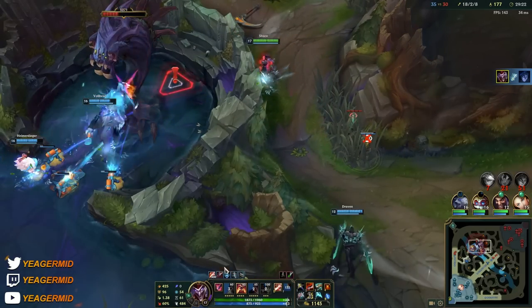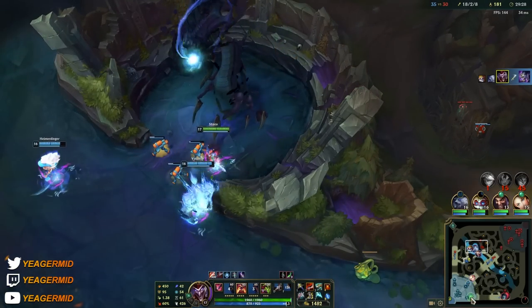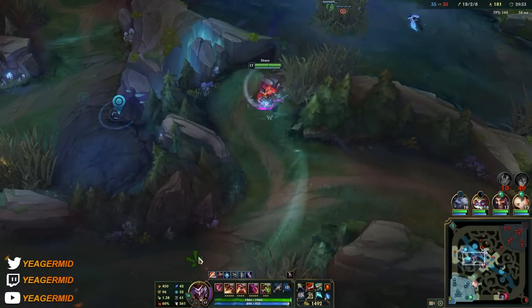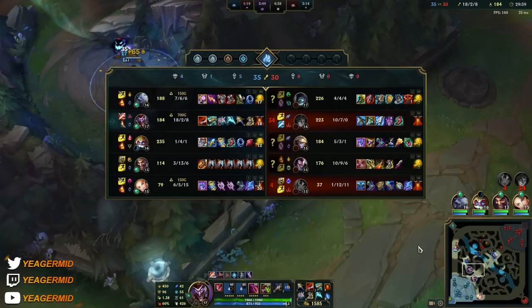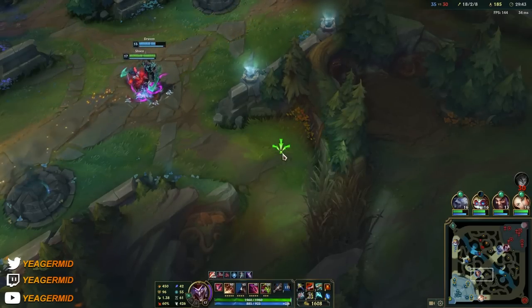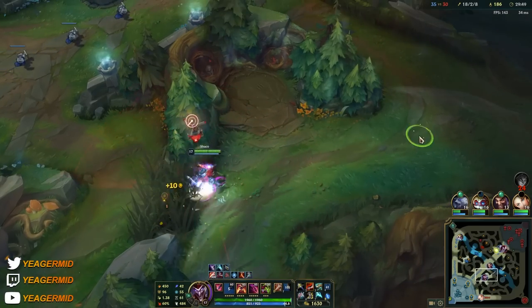That is the burst damage you have on AD Shaco when you get your items and play properly — meaning you backstab. If you don't backstab you lose out on a lot of free damage. Now we have a Yorick split-pushing bottom side, which is a big yikes. I hate playing against that — just AFK split push and nothing else, especially when you play a champion that can't deal with it.